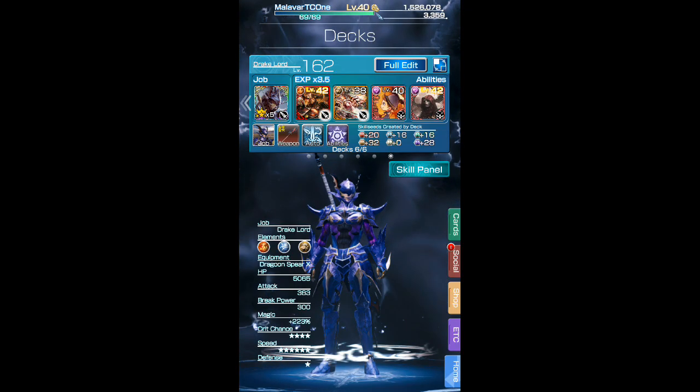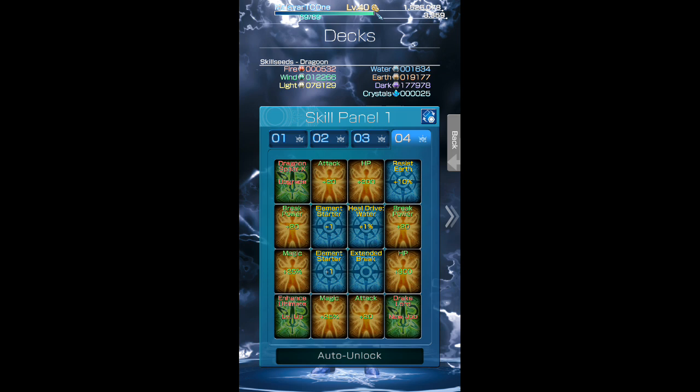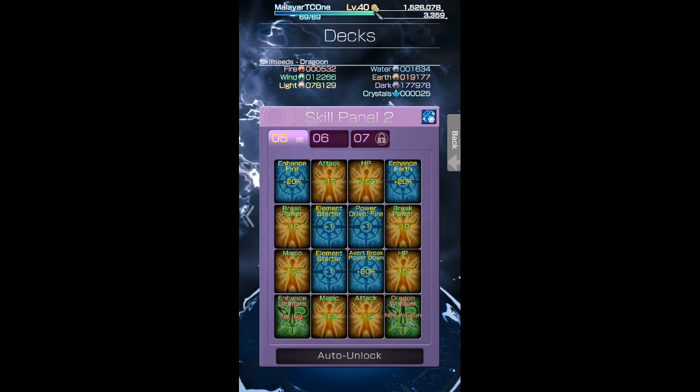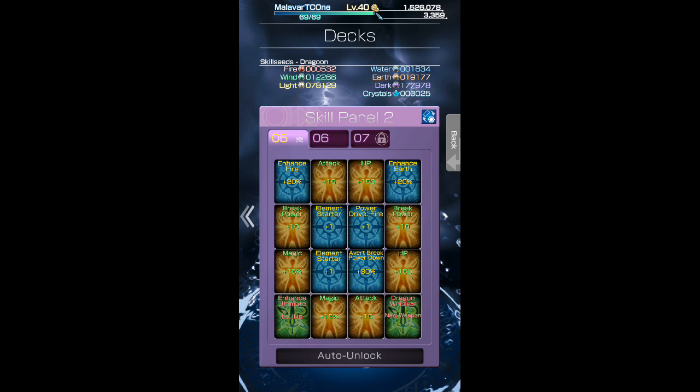Hey guys, the higher skill panels have been locked for Mobius Final Fantasy. This is just a quick guide — after you finish the first four panels you'll be able to move on over to the next set of panels, which is five, six, and seven. In order to get even higher, you need the Over Boost J, which you get from Celestriad, which comes from getting more cards or summoning more cards that you already have.